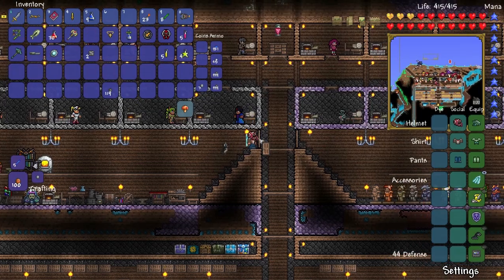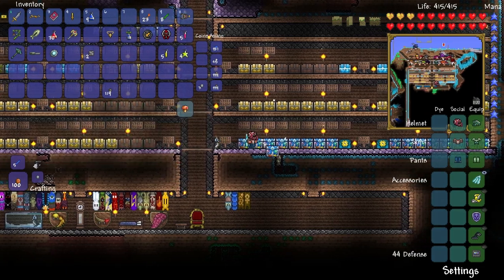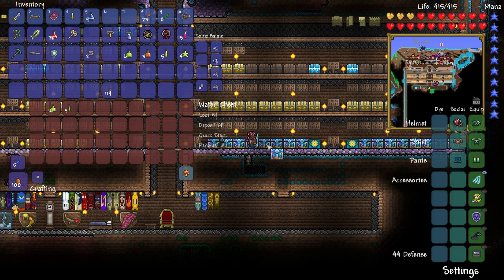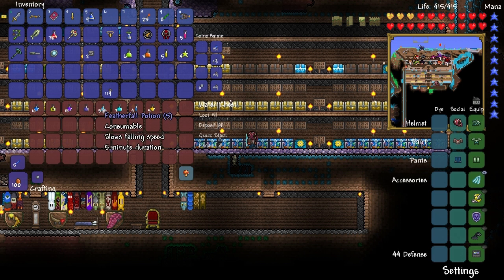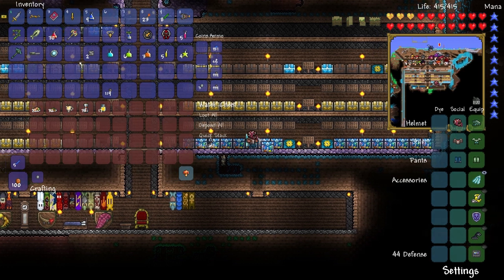I can just hit buff. What else will we need? Let's look at our potions real quick — some more Iron Skins, Hunter Potion, those will be good. Night Owl Potion, I'd like a few of those. Let's also get ourselves an Invisibility Potion, maybe. I'll just grab one of those and see what it does.